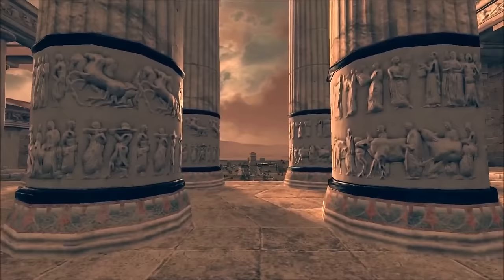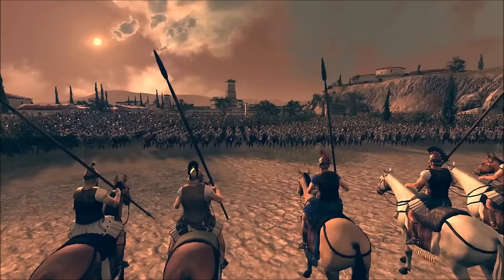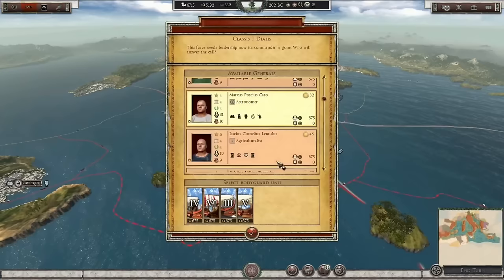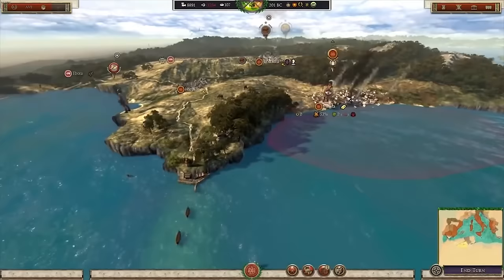Bottom of the list here but still very much a mod of superb creativity and fun is Ancient Empires for Total War Attila. This converts the game into the height of the Punic Wars with Rome and Carthage at each other's throats, so it's an amazing setting. Unit rosters are pretty much all overhauled, especially Rome with some fantastic units and visuals, extremely challenging campaign gameplay, new economic and social mechanics, and a visually vibrant campaign map compared to the dark and gloomy base game Attila.